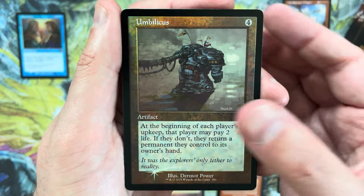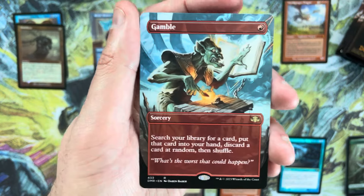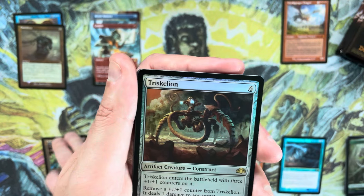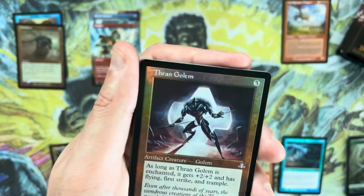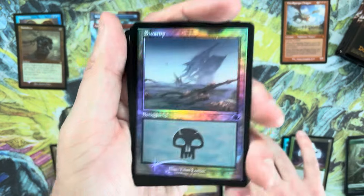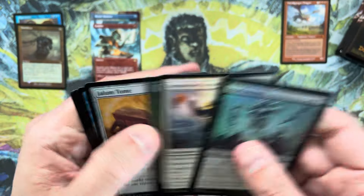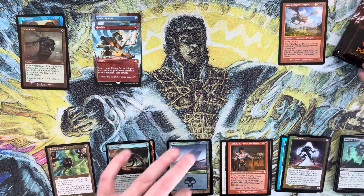Next pack: Umbilicus as a retro frame foil rare, then Gamble — hey, Gamble's not bad. Both good solid playables. Gamble borderless is probably around five bucks for the non-foil. Lotus Blossom as a retro frame, and after that a Triskelion in the pack foil version. Then Thrangolem retro frame. You get one retro frame foil and then two non-foils before getting to your retro frame foil land. The basics are stunning — they really nailed the art on those.